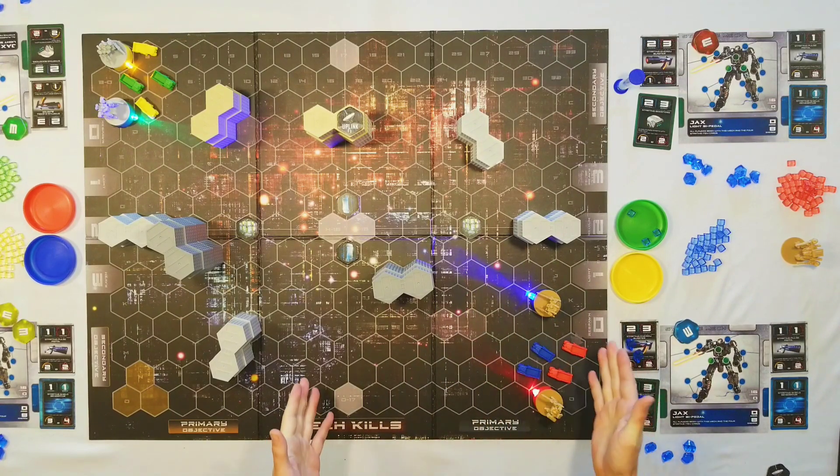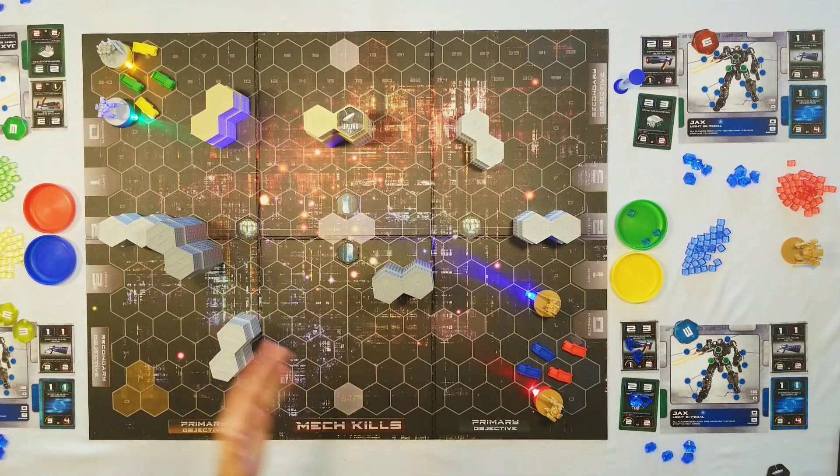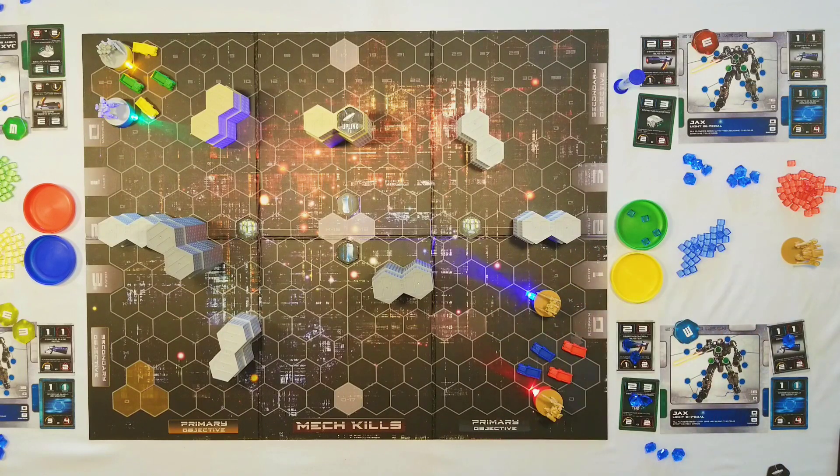You can only pay for and activate one weapon at a time per hit. So if I wanted to hit him again, I'd call 'blue hits green' again. This time I only have my pulse pistol left because the energy blaster has already reached its overheat level of two. So I'll move a gem onto the pulse pistol and just do a piddly one damage and drop it into green's damage dish.